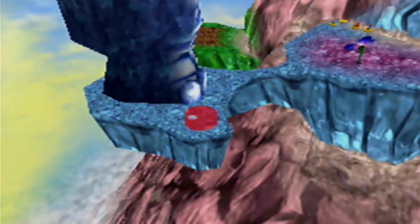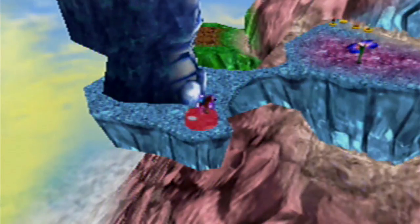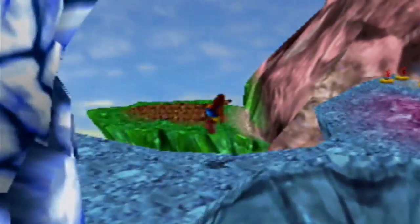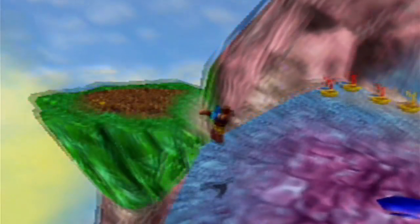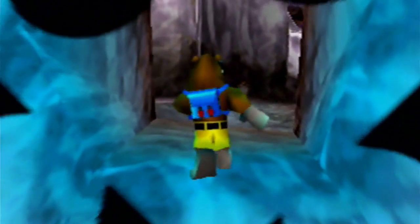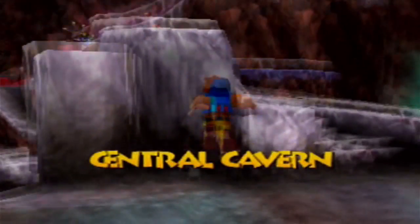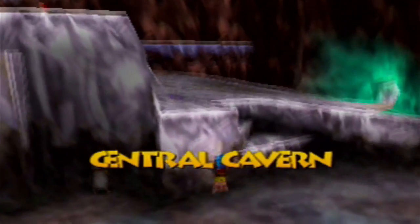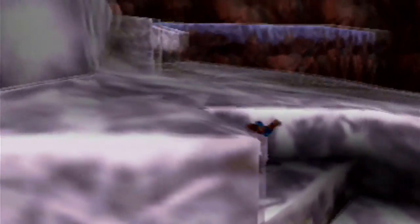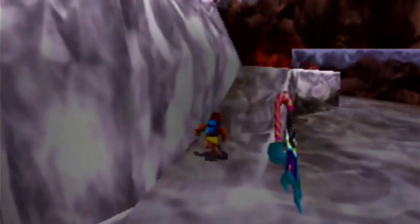Okay, our next order of business is to switch to Kazooie, because Kazooie has a race to fulfill. And once she wins this race, we will get ourselves another Jiggy, and that will leave only one Jiggy left in all of Cloud Cuckoo Land - two if we count the last Jinjo, which we also don't have yet. Where that last Jinjo is remains to be seen, but I do know exactly where to go with Kazooie alone, so we just need to get that Banjo Pad, switch back to Kazooie, and then we'll be on our way.